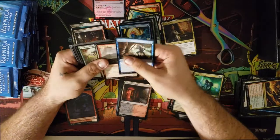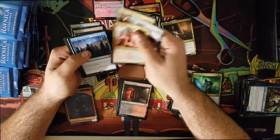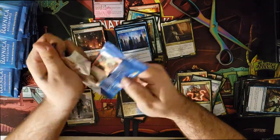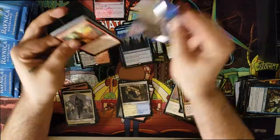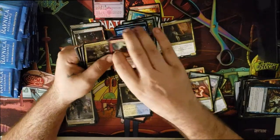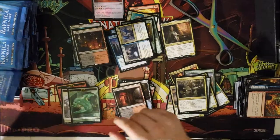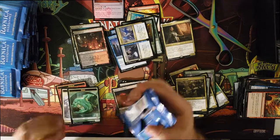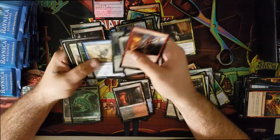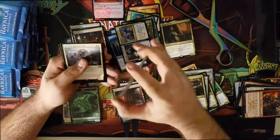Mass Manipulation — we still have not hit a planeswalker yet. I've opened a bunch of Ravnica Allegiance and still haven't seen a planeswalker. There are three of them: you got the Orzhov Usurper, you got the little Gruul boy, and you got Dovin — which is garbage. Dovin's sitting around nine dollars and doesn't know whether he wants to go up or down. Keep seeing what we got going through all this crud.